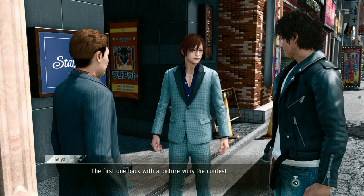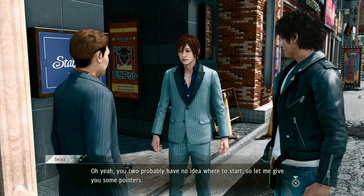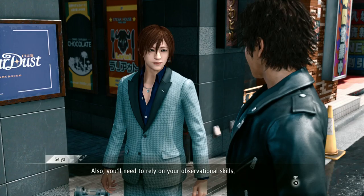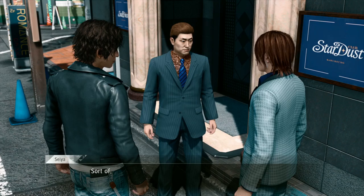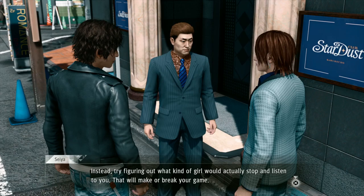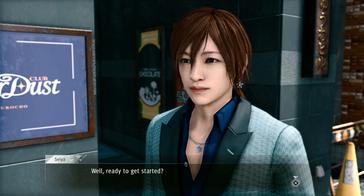Girls who are on their way somewhere are generally cold prospects — instead find a girl who's just standing around, and rely on your observational skills. I approach a girl and start talking. She's lost and looking for a place called Bartender. I offer to guide her there, introduce myself as detective Takayuki Yagami. She agrees to come with me. Here's Tender — she thanks me and agrees to take a quick photo for a contest, as long as I don't upload it anywhere.